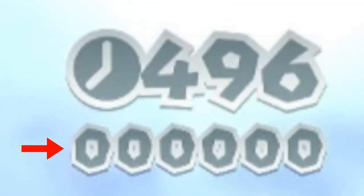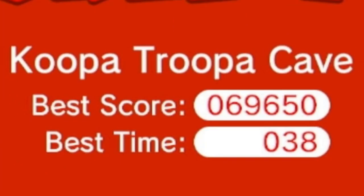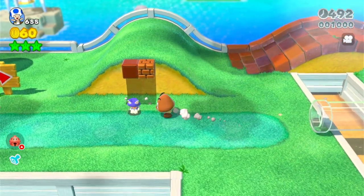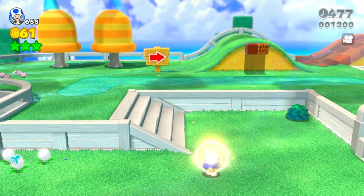For context, the scoreboard is the 6-digit display on the top right corner of the screen, right under your timer. You can view your best score when you first enter a given level. Collecting a powerup gives you 1000 points, however a powerup gotten from a powerup slot won't give you any points.